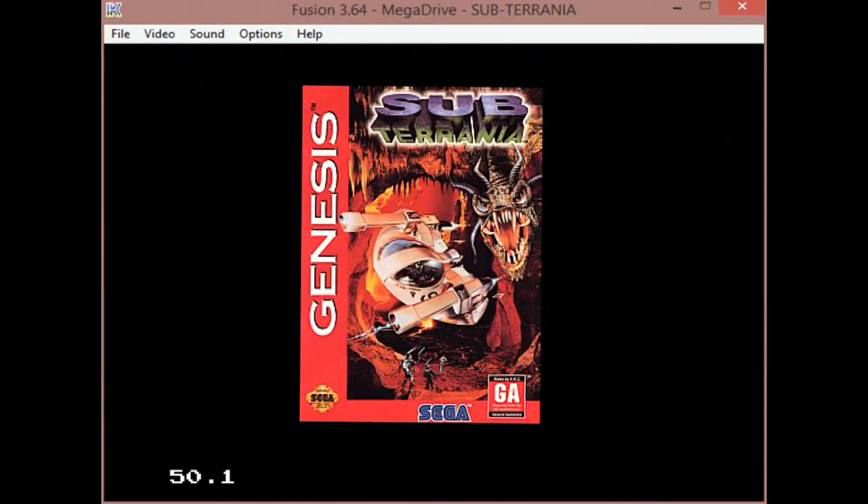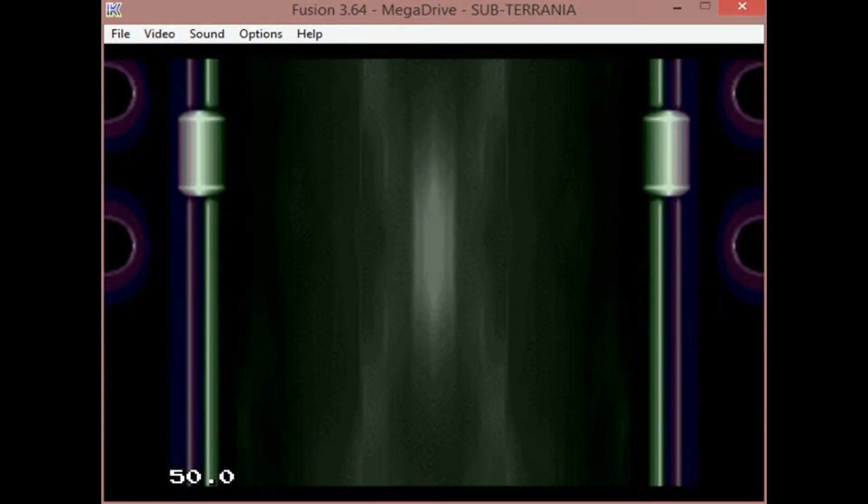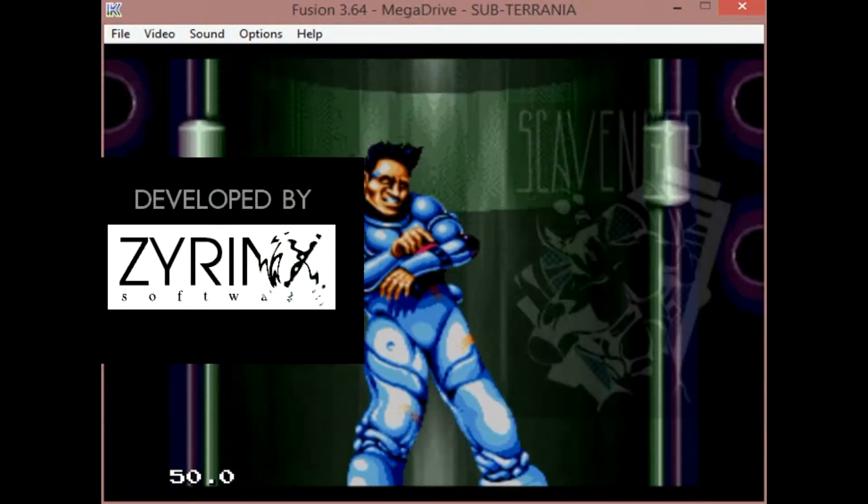Subterranea for the Sega Genesis was released in 1993. It was developed by Xyrinx and published by Scavenger Inc.